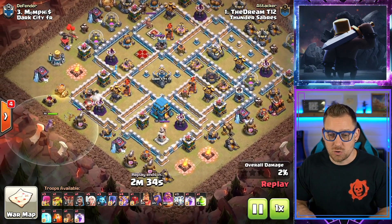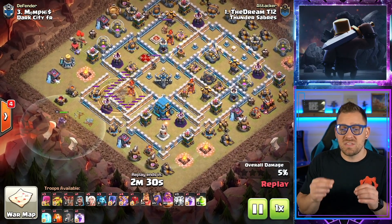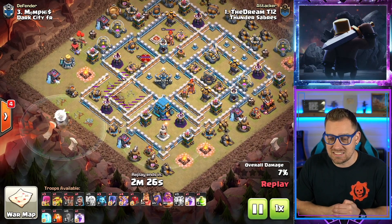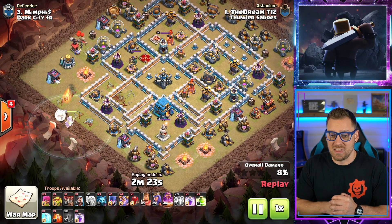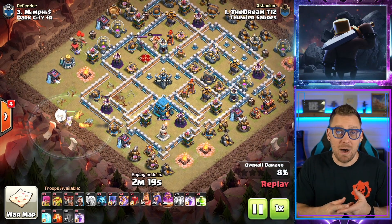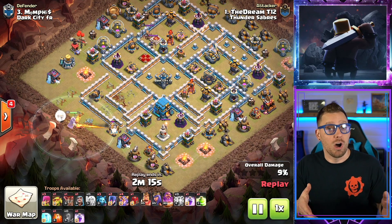Starting out right here with that Grand Warden — let's go. Getting that long-range value from the Warden, using that Quake spell as well. Nicely done, really smooth right here to start things out. Now remember we're at Town Hall 12 — we have a Giga Tesla and a Giga Bomb to deal with, which is different than Town Halls 9, 10, and 11, which we cover more often on the channel.